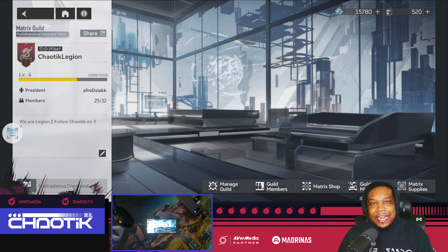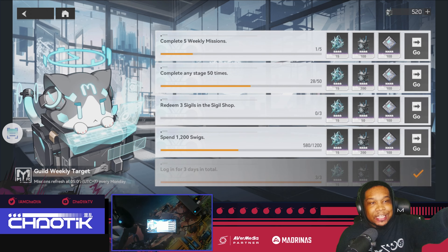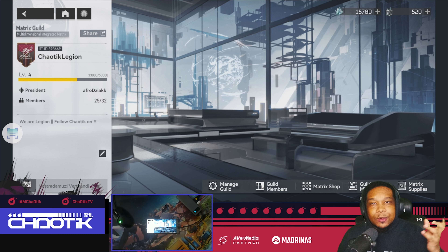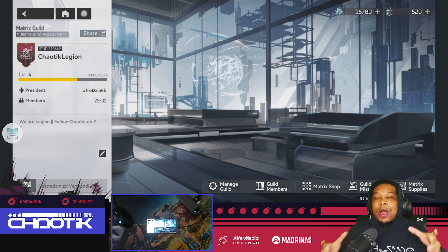Guild raids are finally coming to Aethergazer. Right now, all we know guilds to be are just simply a weekly mission that we complete every single week, and then we just kind of hop off and completely ignore the fact that guilds even exist. But that ends starting August 21st after the maintenance, because we're going to be getting a brand new game mode called Alliance Front, which will allow us to cooperate with our guildmates to complete a series of missions, gain buffs, so that we can take out a boss at the end of the week. So I'm going to run you through this so that you can understand how this works.